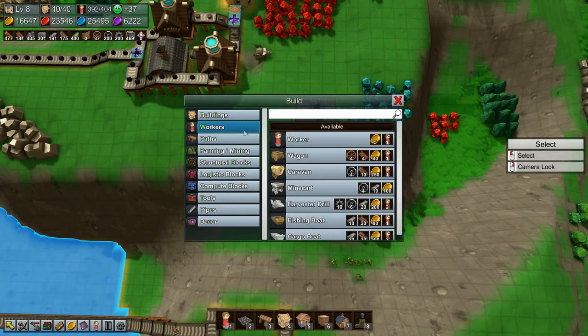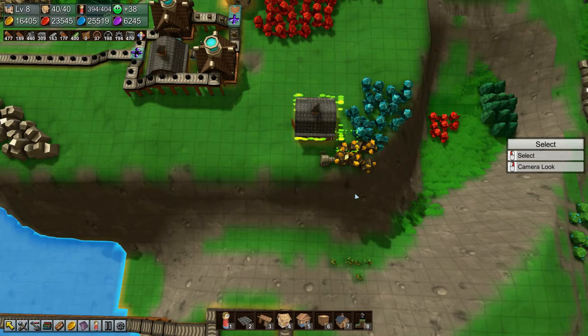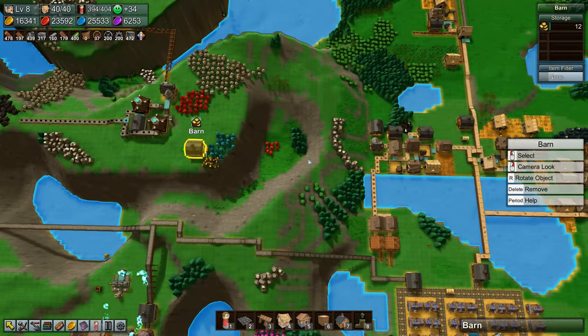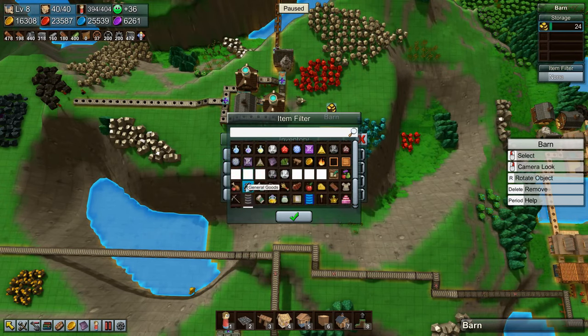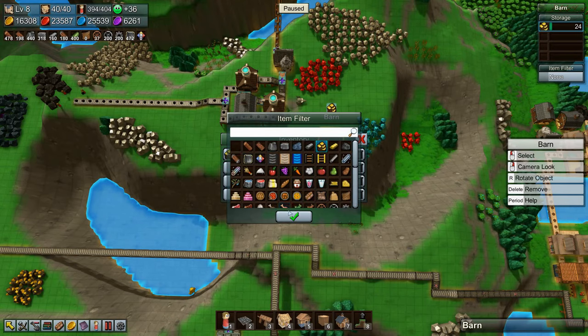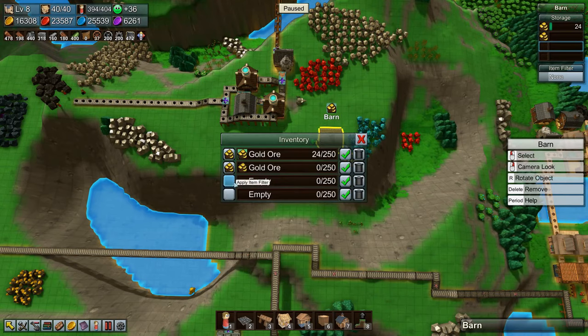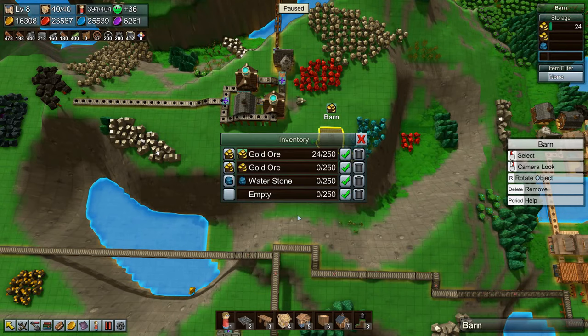Get some gold ore stored up for a gold mine, and we will upgrade it as well. We'll grab a harvester drill. Let's grab gold ore and stick it in there. Let's pause real quick. We'll say gold ore there, and gold ore here as well. And then we'll say water stone here. For this one we'll say fire stone, and we'll get some of that stored up as well.